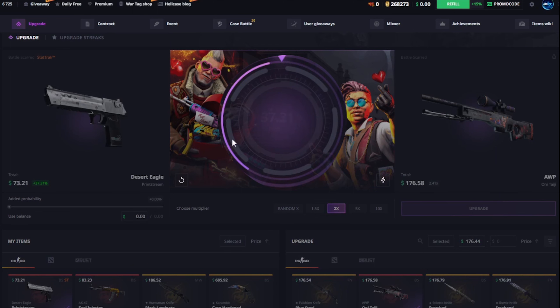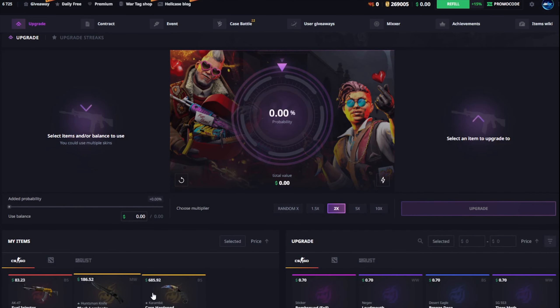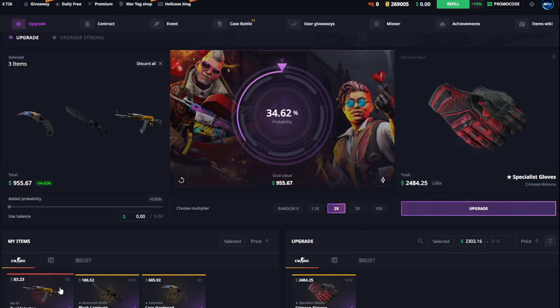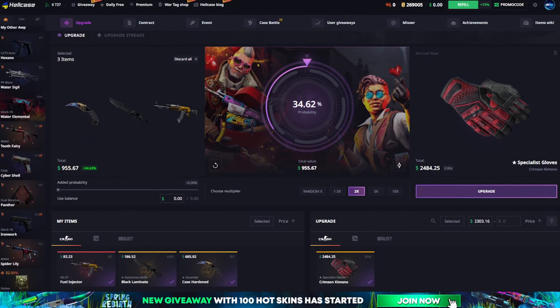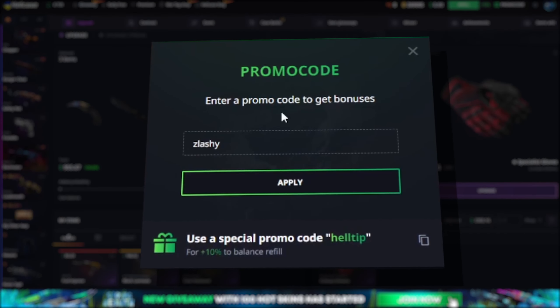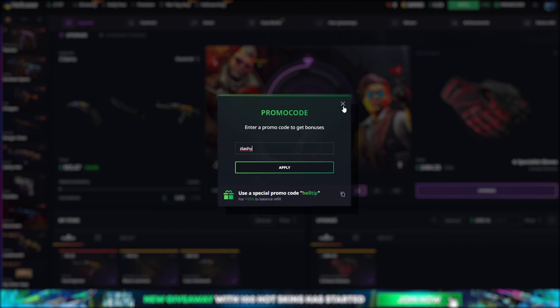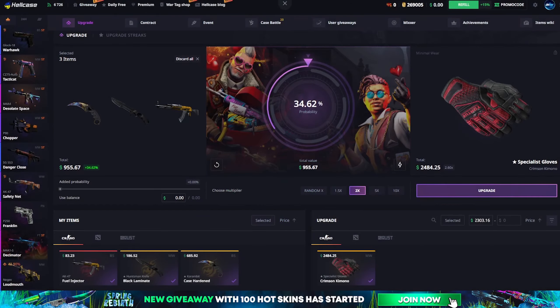We took out the skins we could get — it was actually profit, so we take that. Remember, if you want some free money and try out Hellcase for free, just type in the promo code Slashy and apply to get it. I think that was it for the video — remember I also have my free skin site up as well.